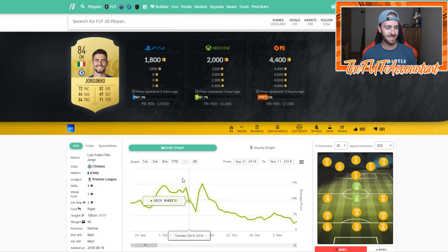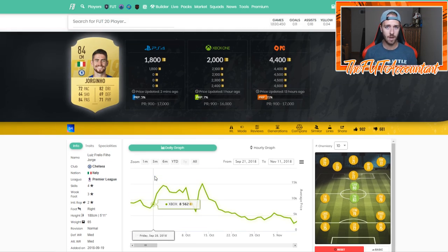Another FIFA 19 example of a card I flipped a lot is Jorginho. He had a little bit of Ones to Watch hype, so his price was fluctuating and continuing to go up because of that hype and that card going out of packs. But this card definitely fluctuated a lot — I would buy it for right around 8,000 to 9,000 coins and sell it the next day in the morning for around 11,000 coins.